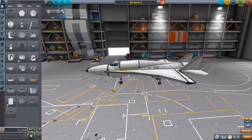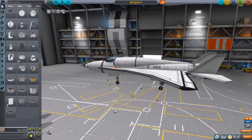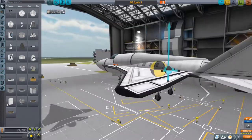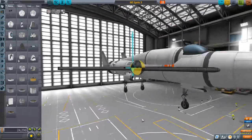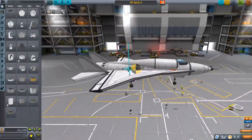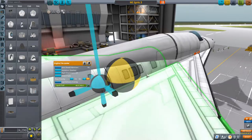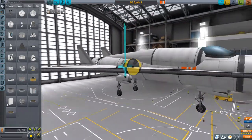Last but not least for today, we have the MI Ignis III by Makar CP. This is meant to be a high-speed close-range interceptor, which I love the look of already. Where the hell are the intakes? Are they clipped in somewhere? Oh — the engine pre-cooler acts as an intake, and it only has the one intake.